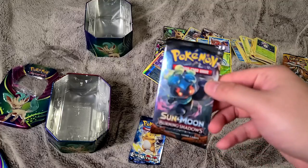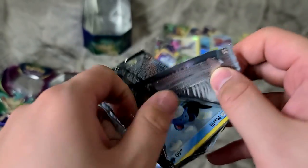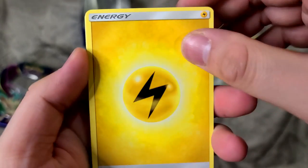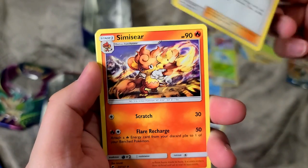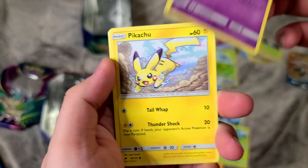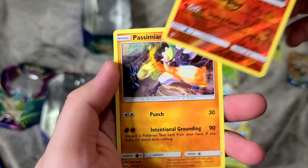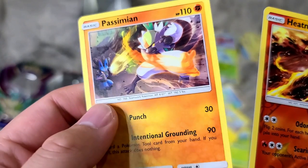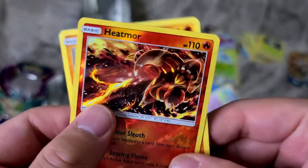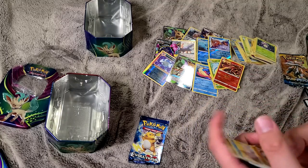On to the Burning Shadows pack. Kiawe, Simisear, Mero, Pan Sage, Espeon, Pikachu, Noibat, reverse holo Heatmor, Passimian. I've pulled Passimian before but I don't think I've had this one yet — that's a cool card. He's throwing like an asteroid at Lucario. That's probably because I pulled the Passimian from the other pack, so it's a different art.